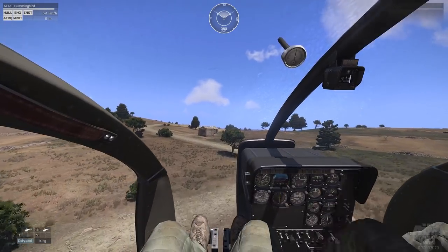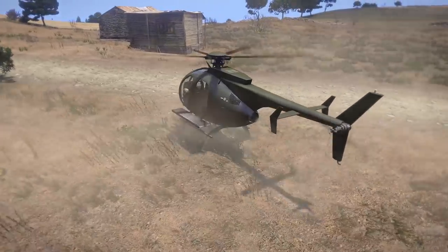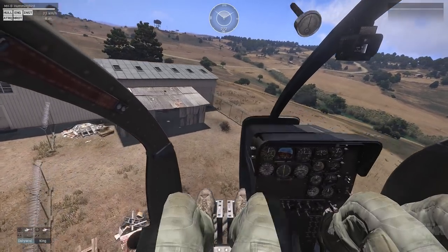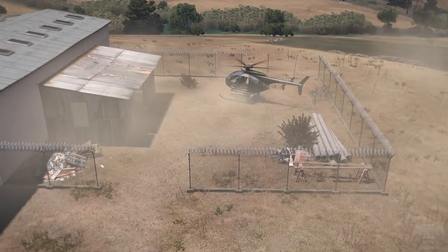You'll see that it's possible to touch down while still having some speed. As long as the terrain is clear and you're reasonably steady, a touchdown at low speed will be just fine. The key part is your vertical descent rate. You'll want to tap your Z key as you make the final descent, such that you touch down with a minimum of vertical speed.